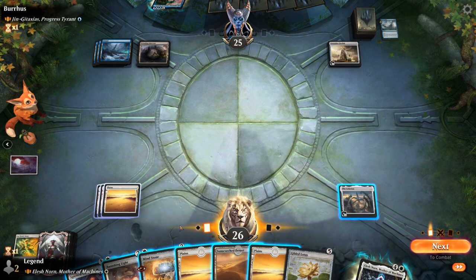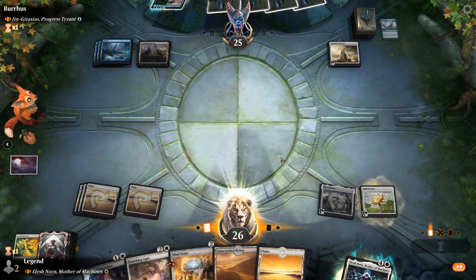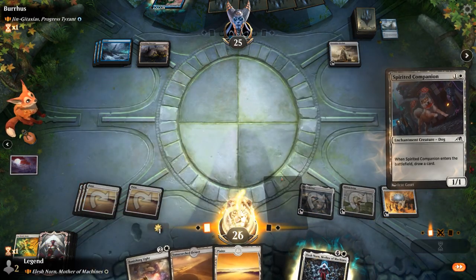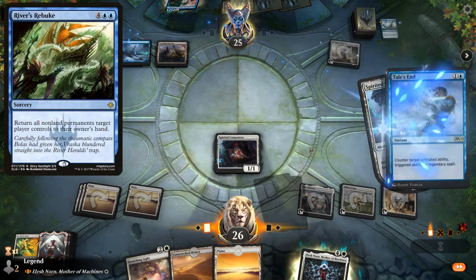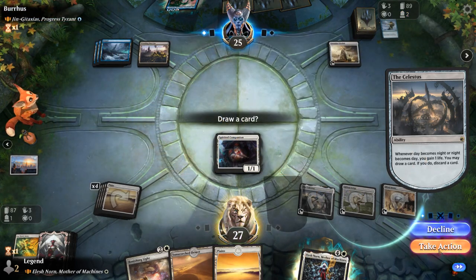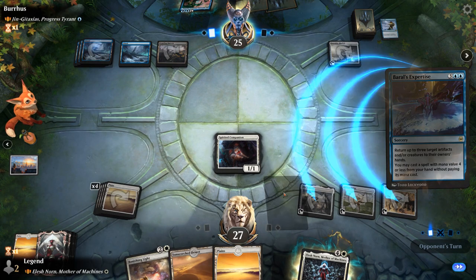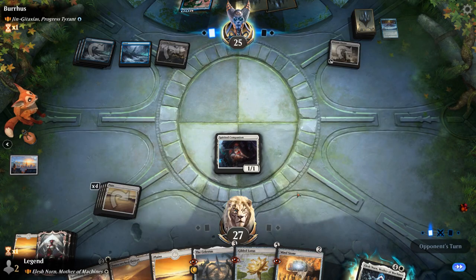Gilded Lotus is nice — unlikely to resolve, but still worth a shot. And we did resolve it. So now I can tap Mind Stone, make white, and still play Companion. There's also an argument for not playing Companion until after we play Elesh Norn, but they might be holding counterspells for our commander. Our opponent had a Tails' End which could have countered our legendary, but they counter for a card draw instead. We're not in a bad spot, but could use more ETB effects in hand. Expertise is going to bounce all three artifacts and put something in play for free, but it doesn't seem like they had anything.